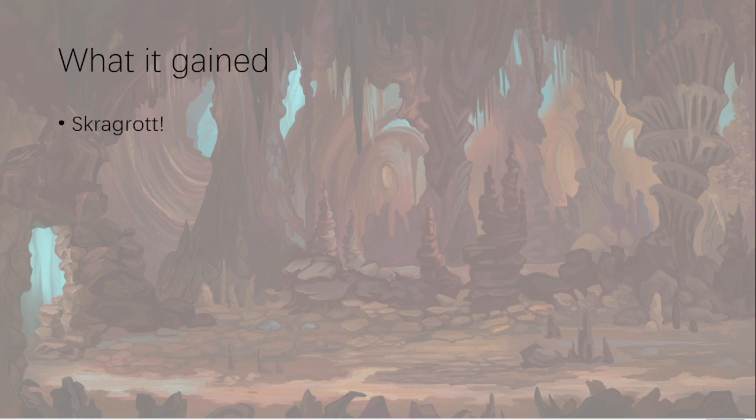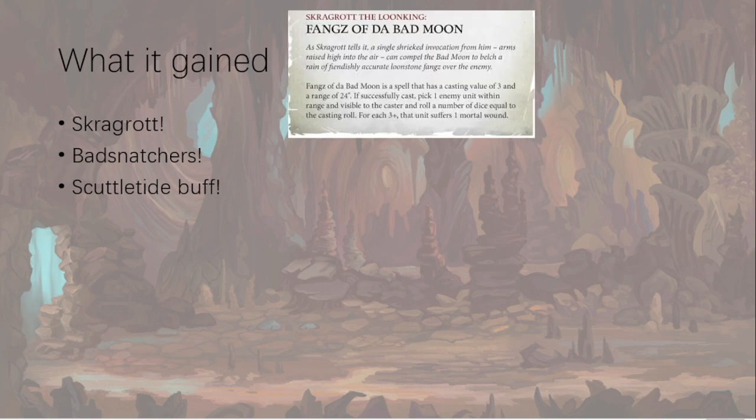What did it gain? We gained a lot. Skragrott is one — his new warscroll spell is fantastic. We gained Bad Snatchers as a sub-faction. And Scuttletide got buffed. Skragrott's warscroll spell, Fangs of the Bad Moon: pick an enemy within 24 inches that's visible, roll a number of dice equal to the casting roll — and Skragrott has plus one to cast natively — and for each three-plus result they suffer one mortal wound. Average on 2d6 is seven plus one, so roughly eight dice, and every three-up is a mortal wound — about 3.7 mortal wounds on average. That's awesome, and you have the potential to spike. It can also target Galerian champions.